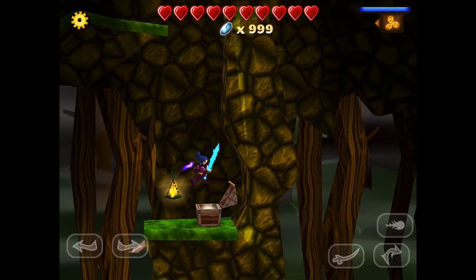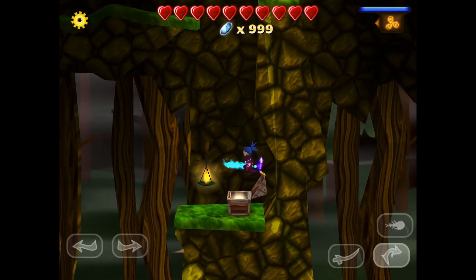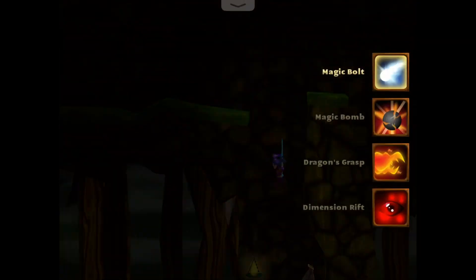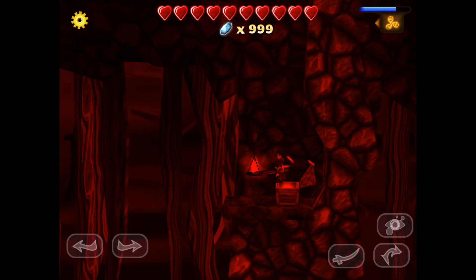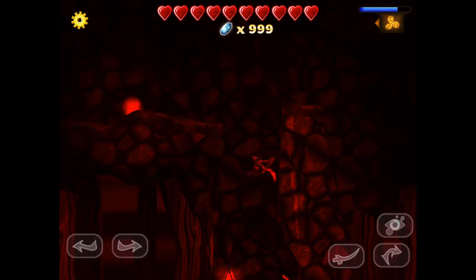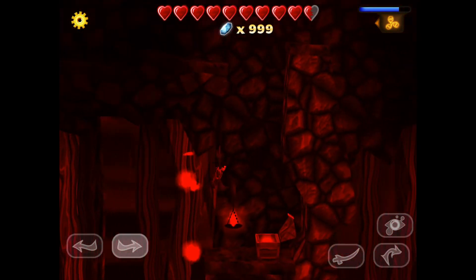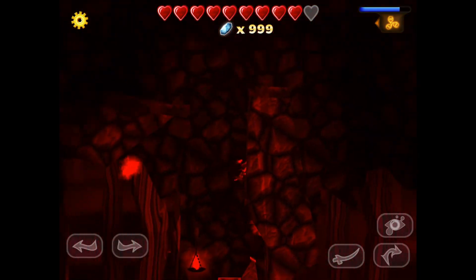One of the places that you might not have expected there to be a glitch is in the Cardwood Forest, just because it's one of the more toned-down locations. As you can see, by double jumping up on top of that chest, we can actually get up there, and triple jumping gives us a little bit more juice. This one should be a lot easier since we're just going straight up.